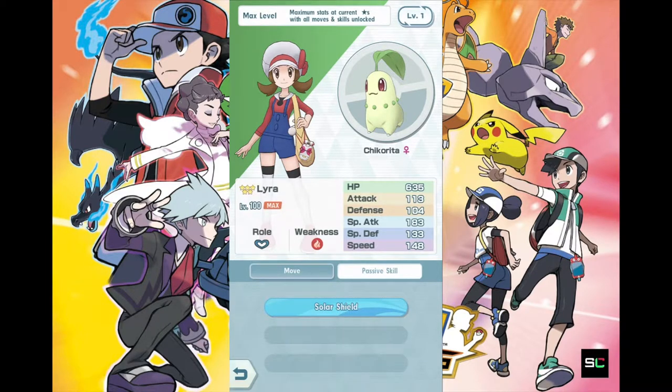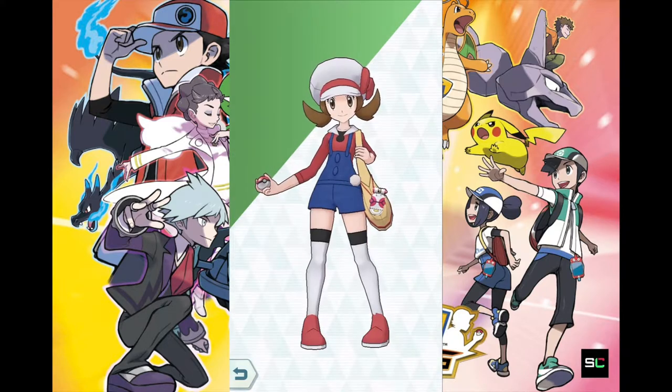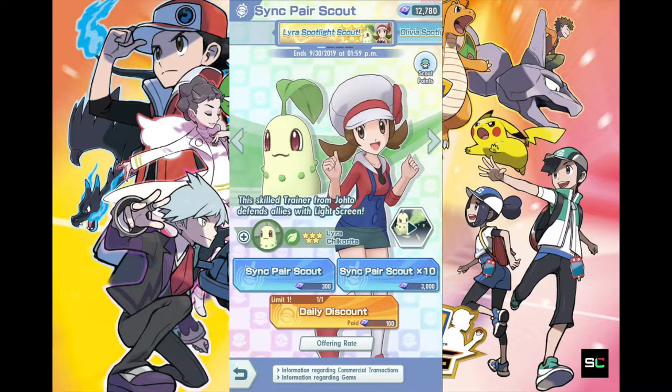Let's look at the passive skill: Solar Shield. The Pokemon is not affected by status conditions when the weather is sunny. The question is how do we activate Sunny Day? Maybe in the future when it evolves to Meganium, it might learn future skills that cause Sunny Day — or maybe when you switch to Meganium it automatically activates Sunny Day. Being immune to all status conditions in sunny weather — you can't get poisoned, paralyzed, or burned — there are so many status effects, and this makes Chikorita a very important support player.